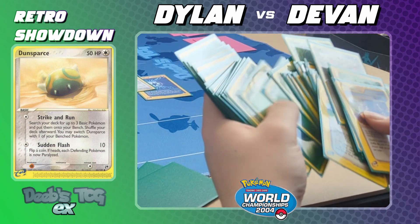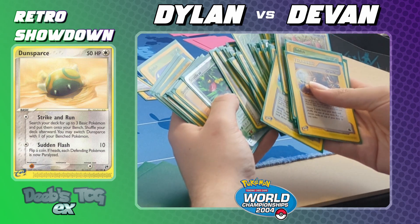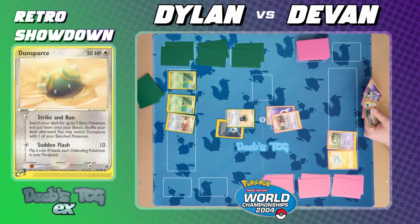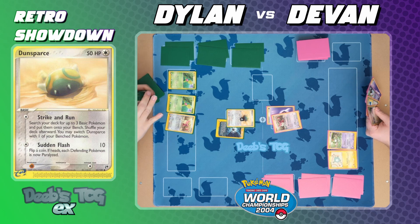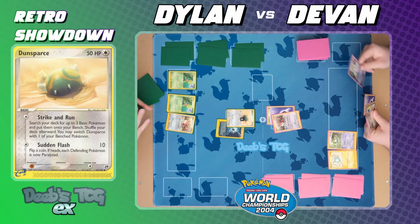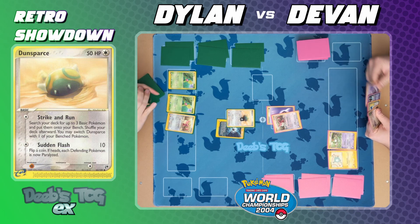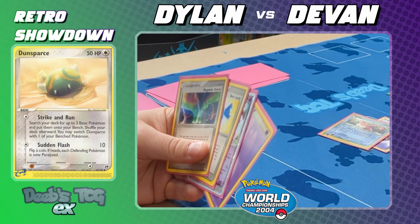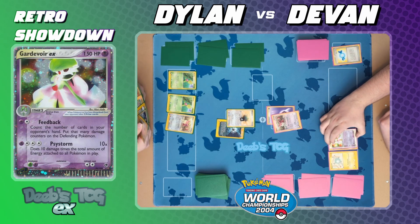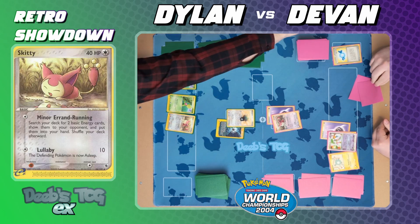In most decks you'll see a Dunsparce, a Skitty, and a Magnemite — therefore a Delcatty and a Magneton. It's the main engine of most 2004 decks. And then: draw for turn — very happy that didn't keep me asleep. Attach, then Lullaby again. Right away I'm out here putting you to sleep again.